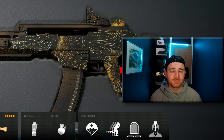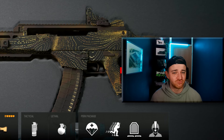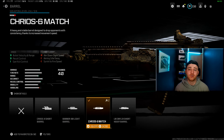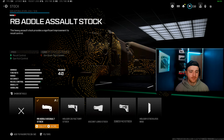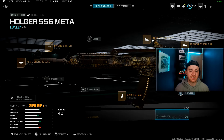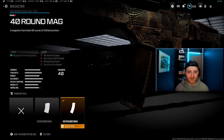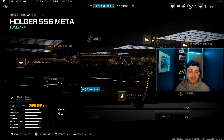Both Holgers got decent buffs in the most recent update. The Holger 556 has been my go-to weapon at the moment — really, really fun to use. You want to use the Spiritfire Suppressor Muzzle, the Krios 6 Match Barrel, the Jack Glassless Optic, the RB Adderall Assault Stock, and similar to the MTZ 762, you've only got a 40 round mag, but it's still more than enough to take down multiple enemies. It's been an absolute laser beam to use this week.